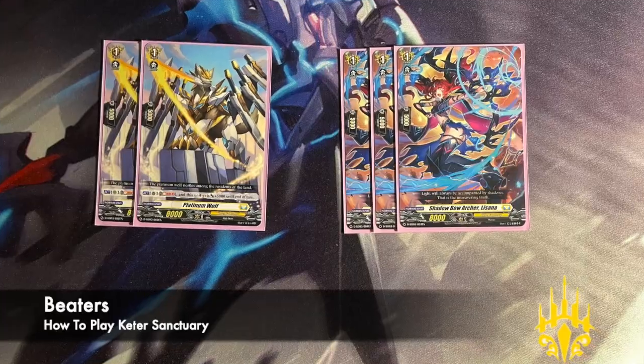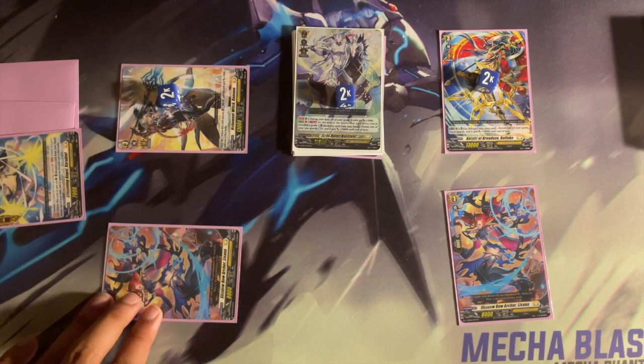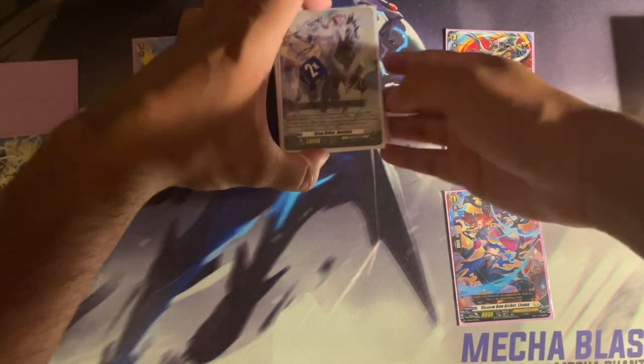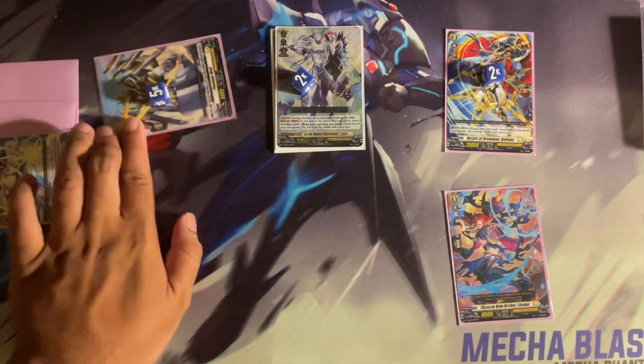Shadowrow, Archer Lissana, and Platinum Wolf are our start deck beaters. Lissana is our standard 8k vanilla mainly used for boosting, and Platinum Wolf at the cost of Soul Blast 2 could gain 5k and be a powerful 13k boost or hit any vanguard unboosted.